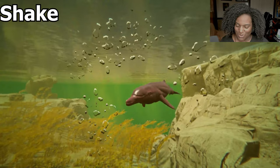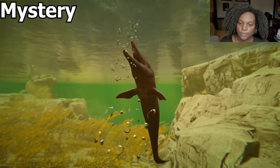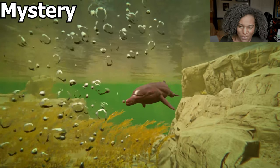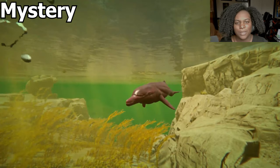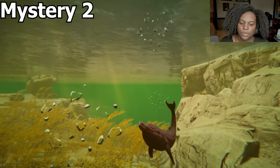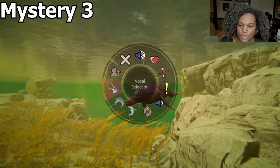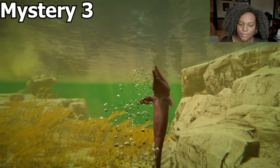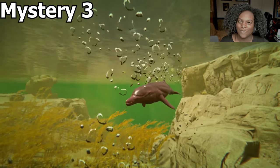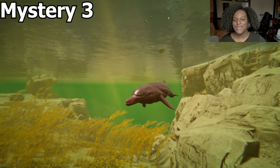Shake is basically just a barrel roll. Mystery one — it's like a playful 'play with me' kind of emote. Mystery two is just a backflip. Mystery three — you're just laughing. I'm gonna call that 'laughing my tail fin off.'